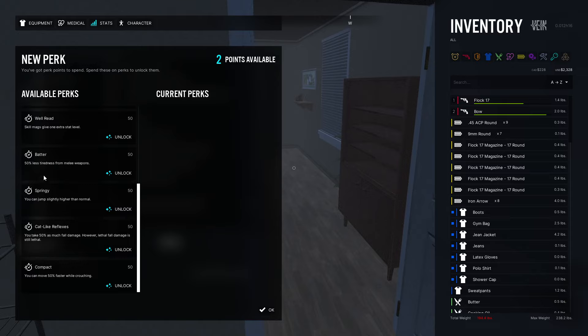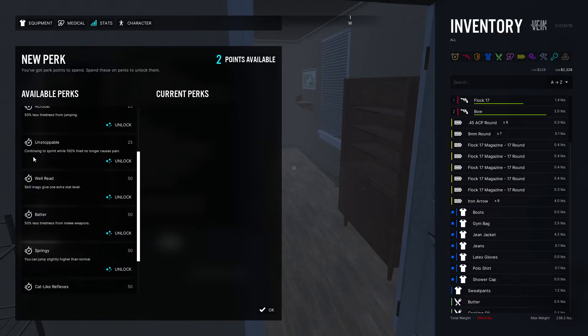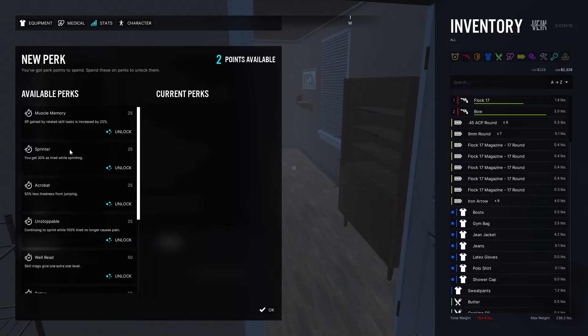You can jump slightly higher, or take 50% less tiredness from melee weapons — that's probably what I'll go for. Red skill mags give one extra stat. You can continue to sprint while 100% tired with no pain. Muscle Memory increases XP gained by related skills by 25% — that's quite nice. Let's unlock that one. We still have one more perk point to assign.